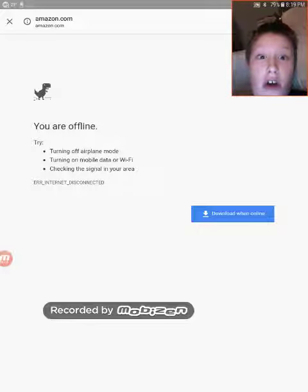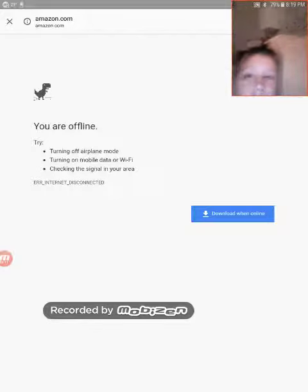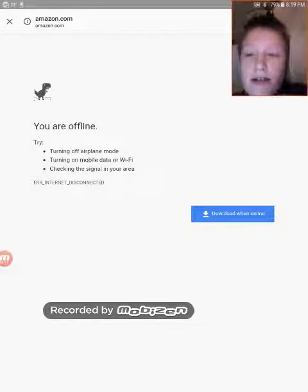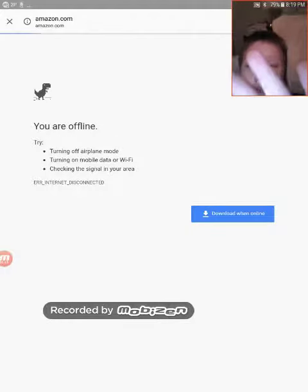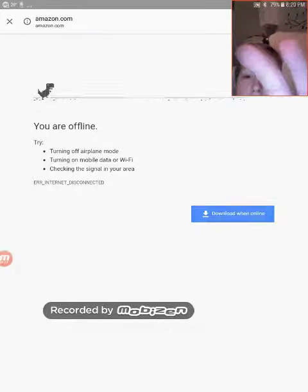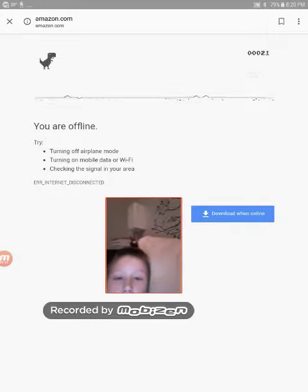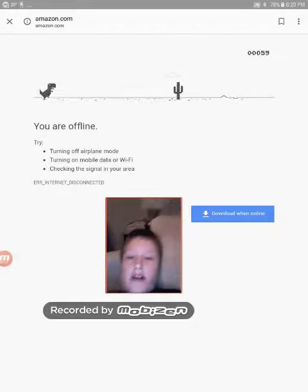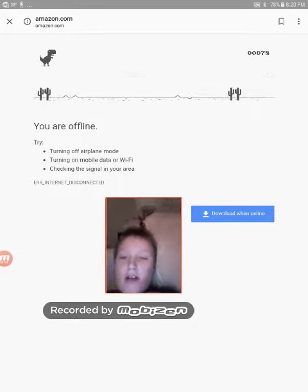It's where you search up a .com when you're offline. Let's just say Amazon — just go to Amazon. Then you get the dinosaur, and you just have to press the dinosaur. Then you get to tap it, and it's a free game. No Wi-Fi included.